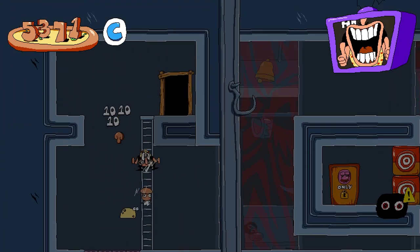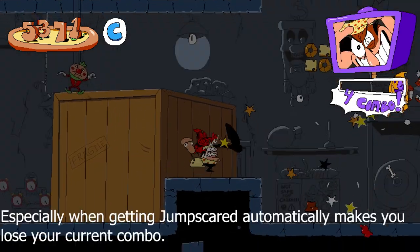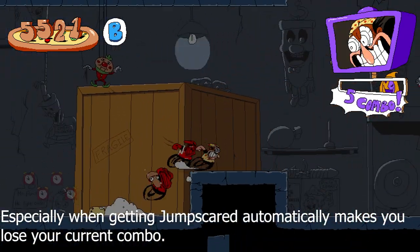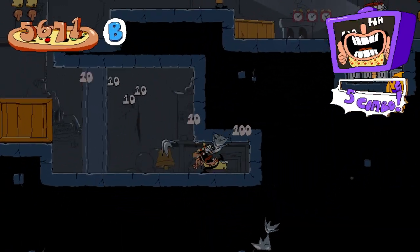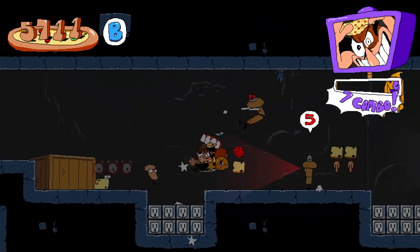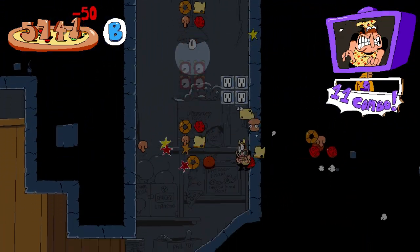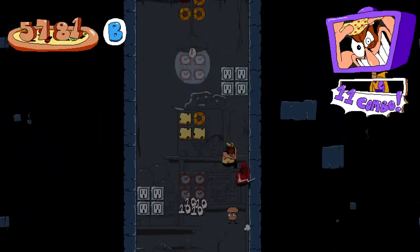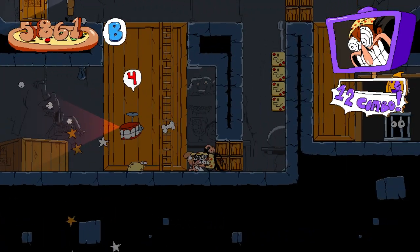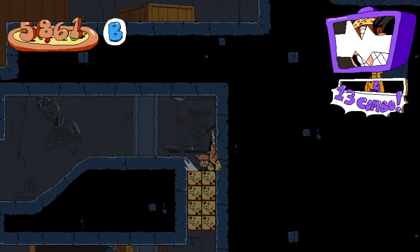So if you're trying to go for S rank, it's best to avoid getting jumpscared as much as possible. I'm not gonna go for S rank for this level, because I did not get S rank yet at all, so there's no point. There is a very rare jumpscare that can pop up — I highly doubt I'm gonna get it this let's play, because it is rare.